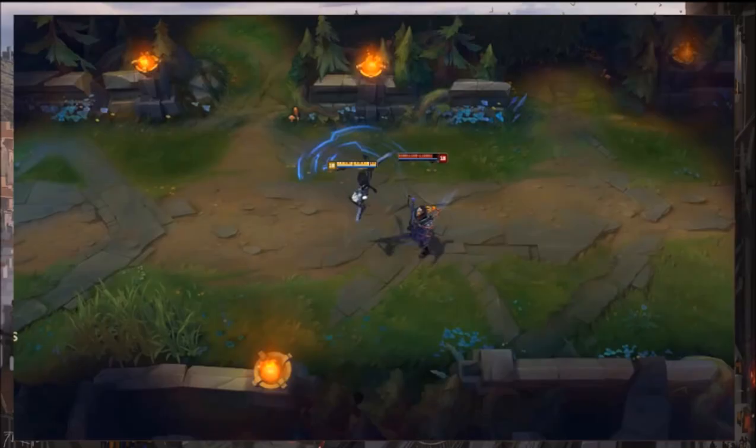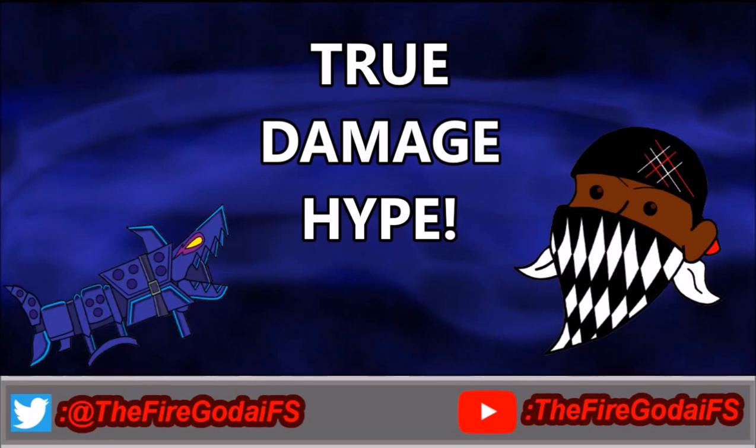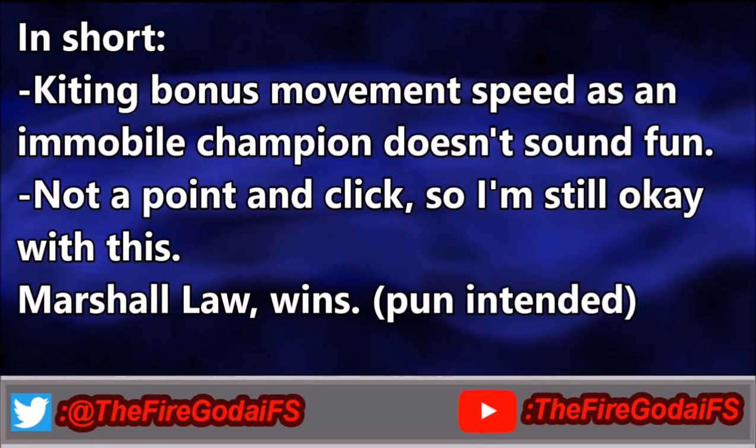The Q is called Precision Protocol. Camille's next basic attack slashes the enemy for bonus physical damage and grants a short burst of movement speed. For a brief period after the initial cast, it can be recast for an additional strike. And for a short period of time, the second attack will deal extra bonus damage partially converted into true damage. Now we have the full nine yards — true damage, bonus damage, additional strikes, movement speed, all in one kit.